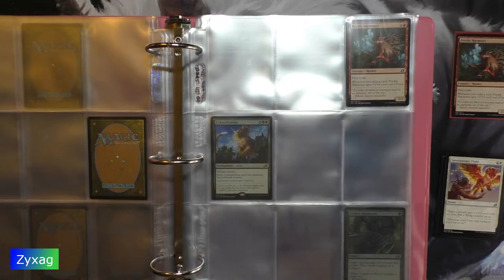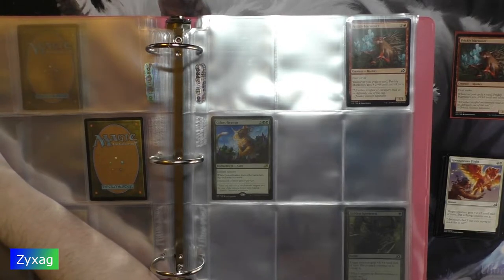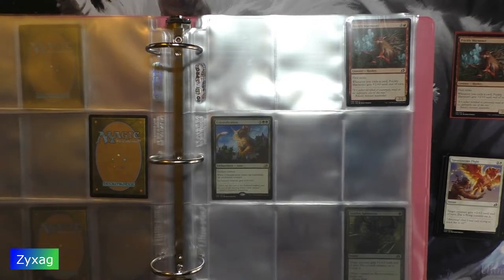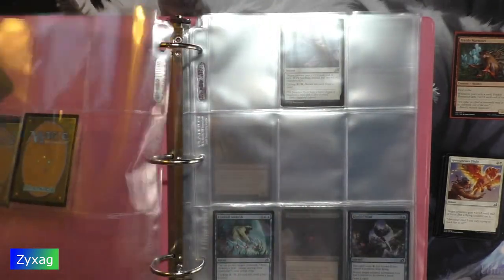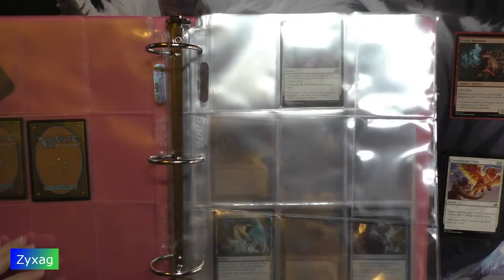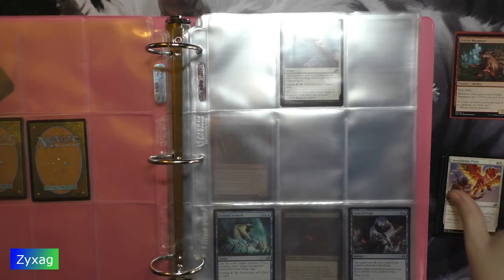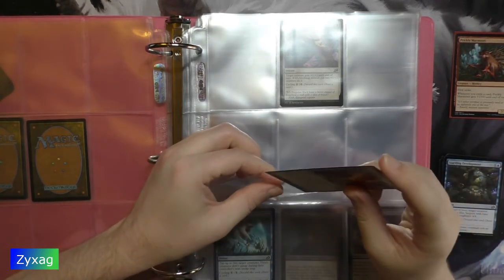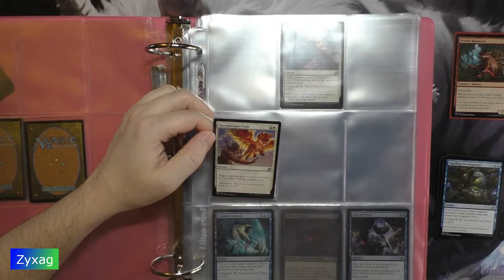Next, Spontaneous Flight. This one looks like a Flutter Fox — I'm just going to compare every fox-ish creature to a Flutter Fox because I like it. Spontaneous Flight, number 33. Three mana instant: target creature gets +2/+2 until end of turn and you put a flying counter on it.